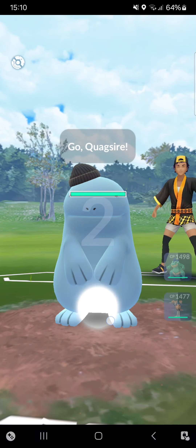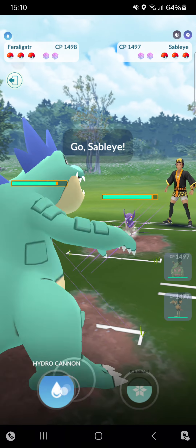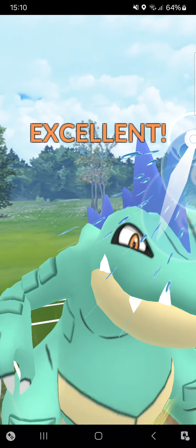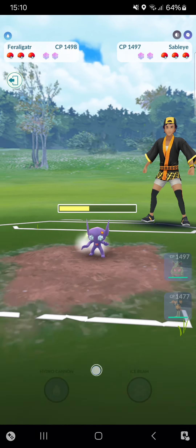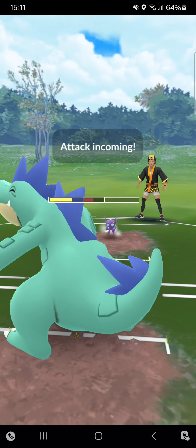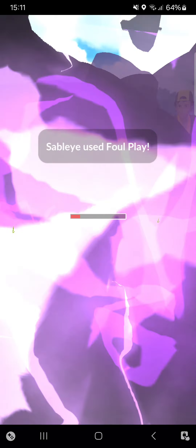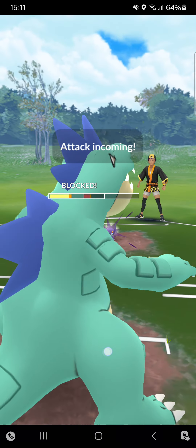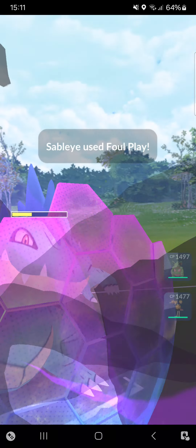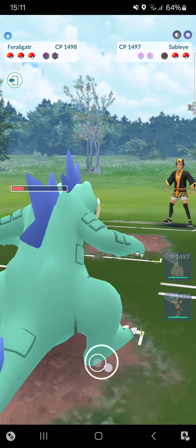Starting very badly — Nidoqueen into Quagsire, so I'll switch straight into my Feraligatr. Opponent switches into Sableye — that's an okay Pokémon to switch into. Deciding to go straight for the Hydro Cannon; it won't be shielded, very nice. I think my best option at this point is to commit two shields and go for that entire Shadow Claw farm down. I need to get rid of that Quagsire, though Quagsire has a lot of possible movesets — could be quite interesting to see which one they have.